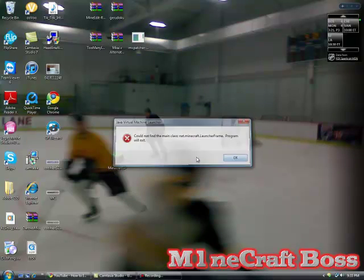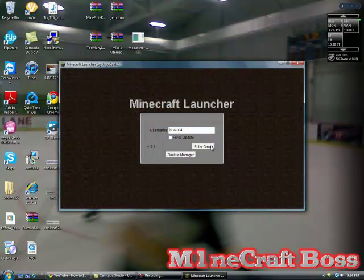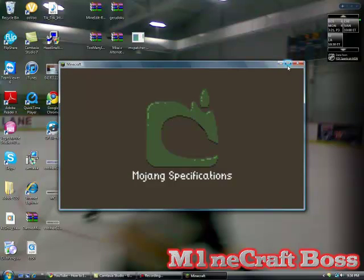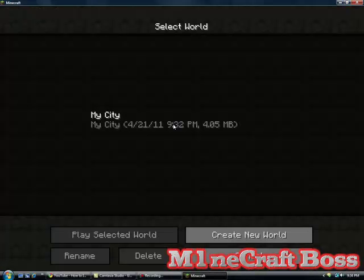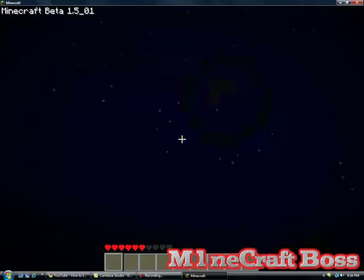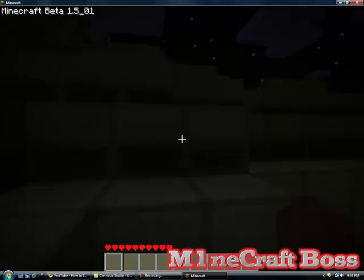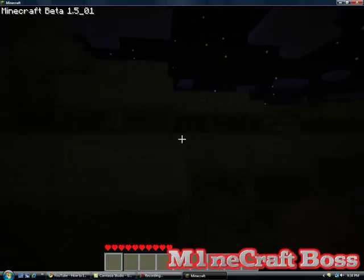Because I have the cracked version, so sometimes my Minecraft doesn't work, so just bear with it. Alright, so here we go. I'm going to enter your game. And as you guys can see, once I start off, I'll say Minecraft 1.5. Minecraft 1.5. And today is the 21st of March, so yeah, this is the update.